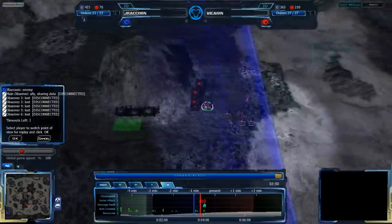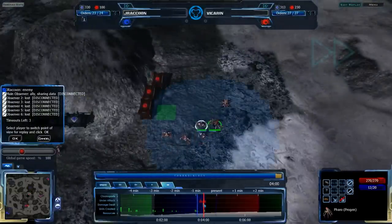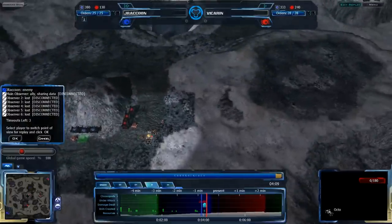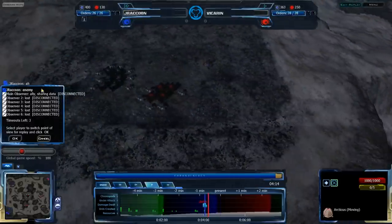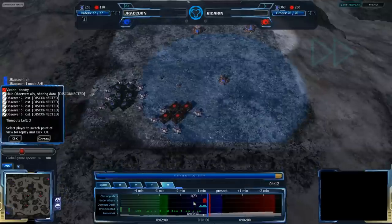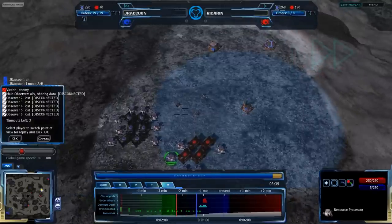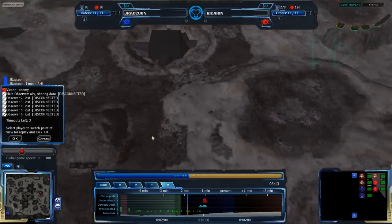Vigran has jumped ahead at the 404 mark. He is building RPs, but Jay Raccoon's scouting octo has seen his duo. The duo is going to be destroyed, but Jay Raccoon now knows that Vigran is expanding towards the bottom. Vigran has more resources but fewer resource processors, so he's not spending as much as Jay Raccoon is.